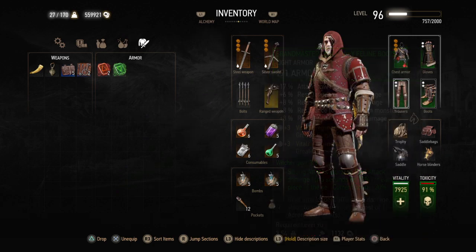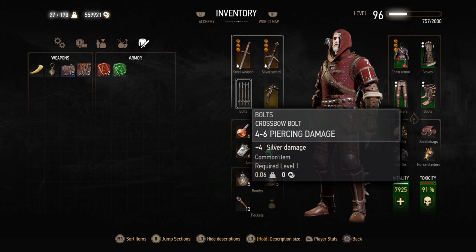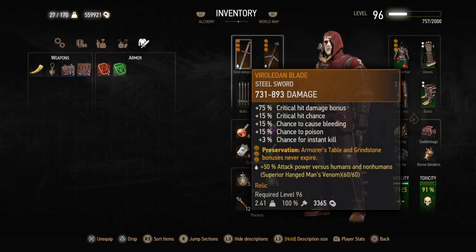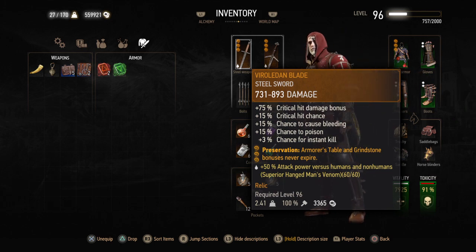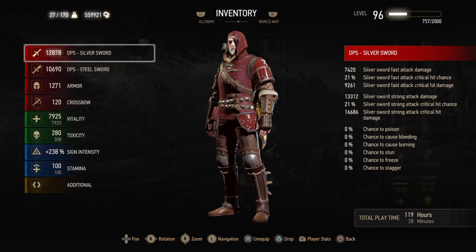That is the build — it is absolutely murderous and can destroy any enemy in one hit, though that's highly dependent on RNG. Deadly Precision and the Vira Leaden Blade go a long way to kill any human enemy in one hit, but it's mostly RNG for bosses. Here are all the stats: 1,686 strong attack critical hit damage, though it's relative to the individual monster's level — I've seen that number climb as high as 70,000 damage if you freeze them with an ice bomb, get behind them, and do a full Rend. This is the most powerful build I can come up with in The Witcher.